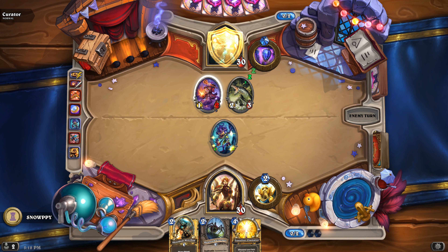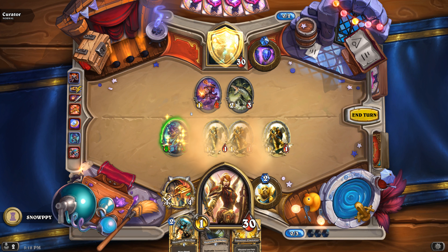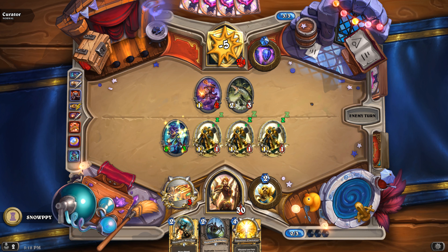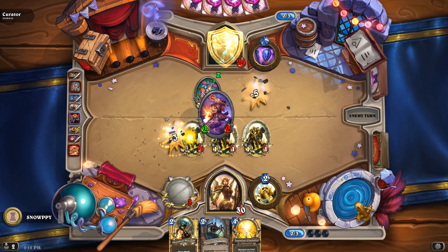If he kills the thorn, he has to trigger the avenge and we'll be able to attack him. This Curator is allergic to beasts. Three mana for a two-drop — the system works.